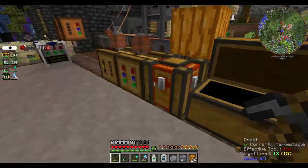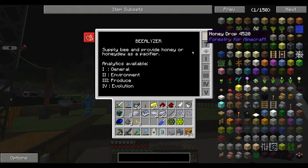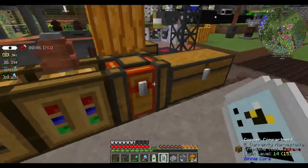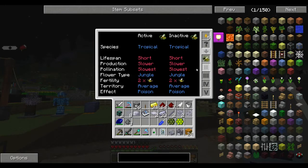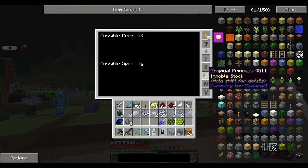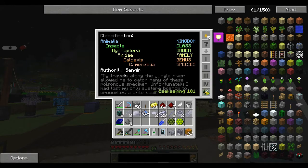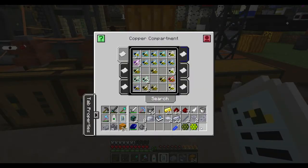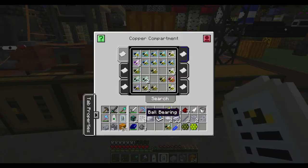So I've got a few combs here which just need to be run through here. You take the honey drops — anyone who's used Forestry before will know this — and this little Beelizer thing is powered by that. Let's get the marshy princess here. You put the princess in and it tells you all about it — its lifespan, what sort of environment it needs, what it produces, mutations. This is obviously an original Forestry one because you've got the authority of Sengir. And if you look at the pure one, it actually says Raker is the authority — that's cool.